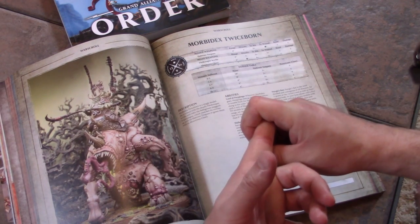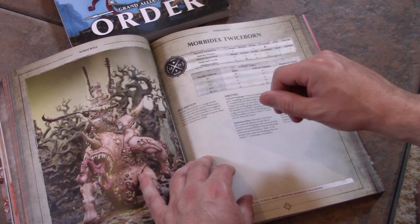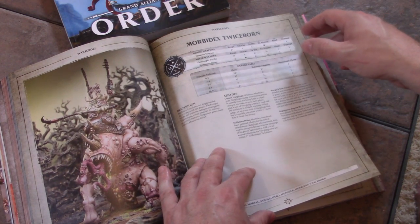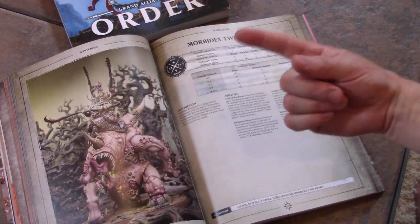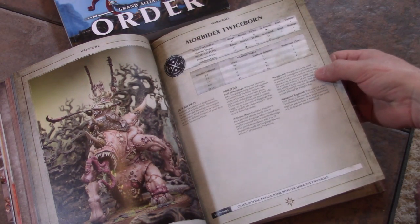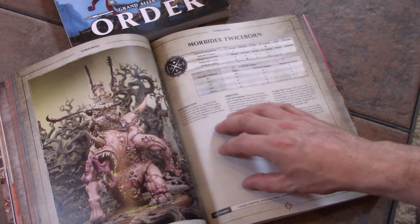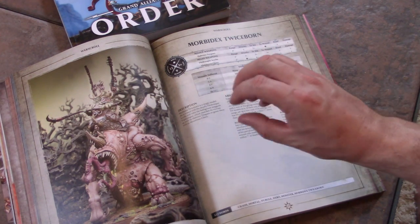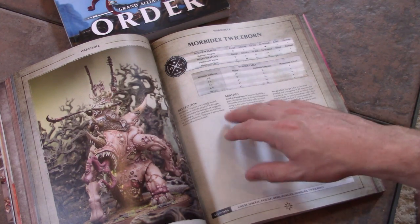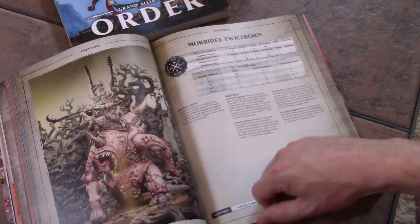Killing power is something I'm going to cover in another video. Look for synergy: a unit that enhances another type of unit, and also look for universal abilities where a model gives a benefit to the entire army or to nearby units. Watch out — if it says 'any units within 7 inches get this ability,' that's better than 'any models within 7 inches get this ability.'